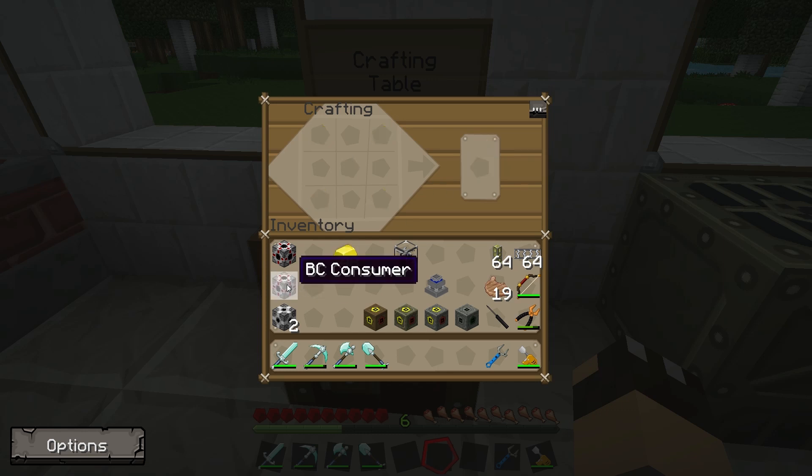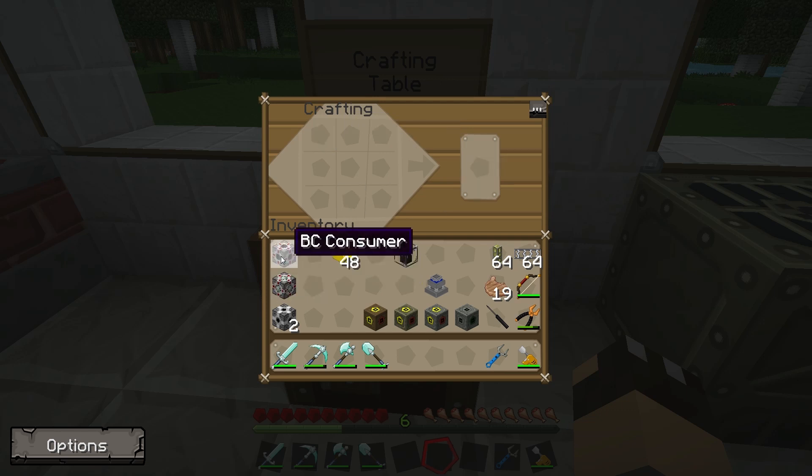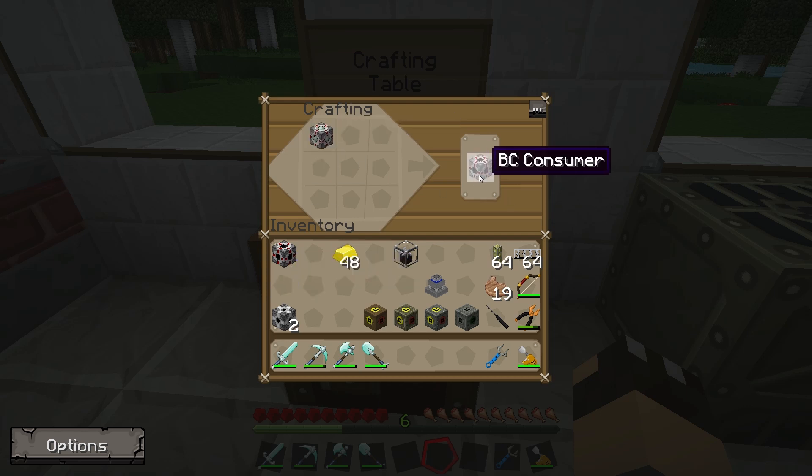Consumers take the power you already have and feed it into the Energy Bridge. If I want to convert a BuildCraft consumer into a producer, all I need to do is place it in the crafting table and the result is a producer. So I now have a BuildCraft consumer and a producer. If I put the producer back into the table I can convert it back into a consumer again.